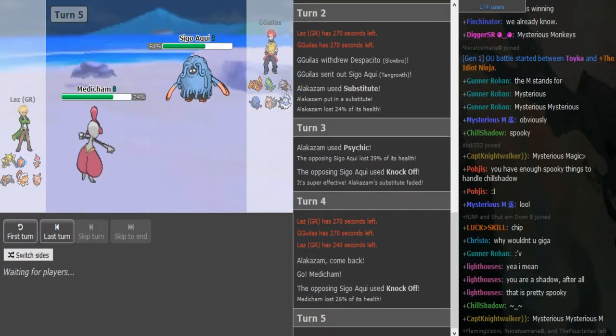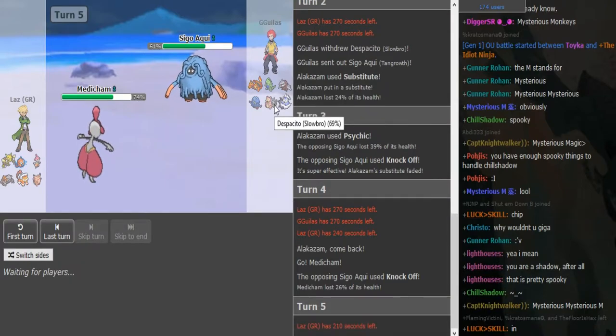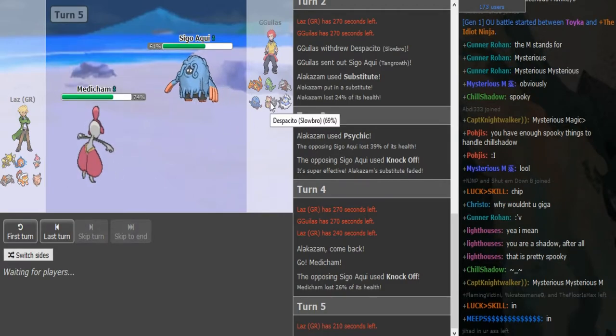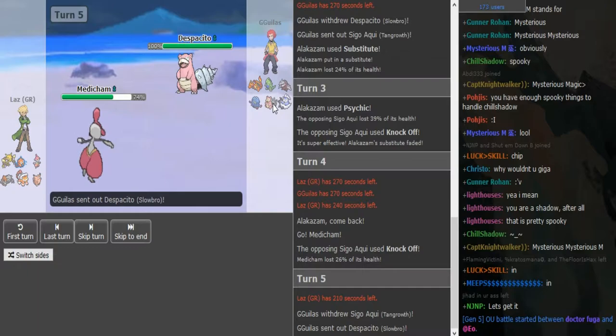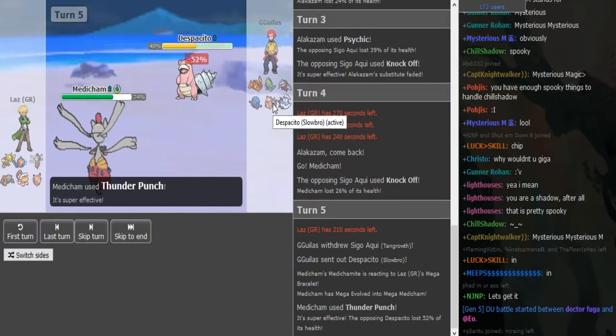Now he's gonna double switch I think, or Thunder Punch like I said. Doubling into Alakazam on the Slowbro doesn't get him anywhere because he can't just go back into Tangrowth on that — the Slowbro is also at full with Regenerator so it can also take a hit. I assume this is gonna be T-Wave Slowbro to be honest, even though if he has T-Wave on Thunderus already maybe this is Calm Mind instead. But he predicted and went for Thunder Punch — really nice play.